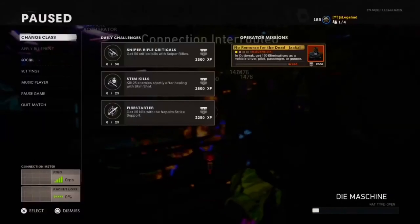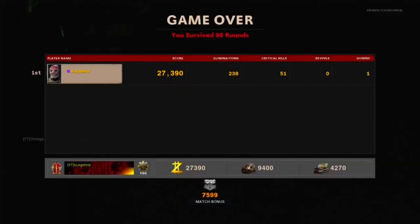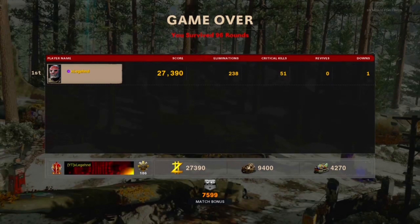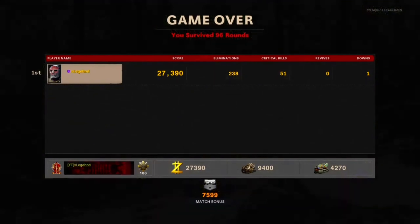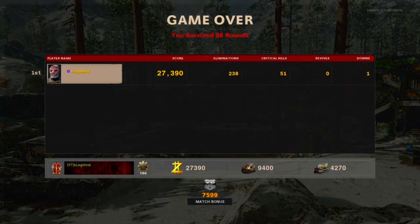To end the game, hit the Options button — depending on what console you're on — go to Pause Game, and then click Circle to unpause and it'll say game over. That's the only way to end the game without your friend having to unpause. If you're both fully awake doing this together, you can text them and ask them to unpause the game so you can end it whether you're dead or not.